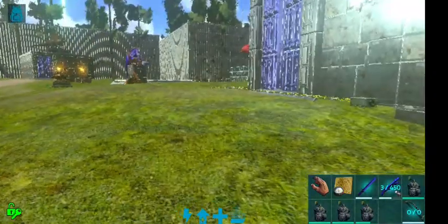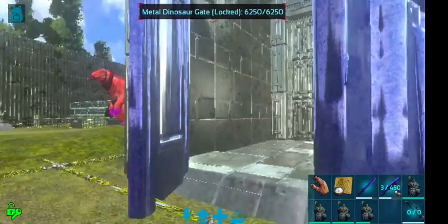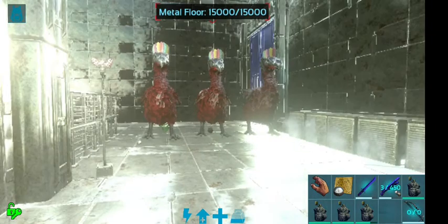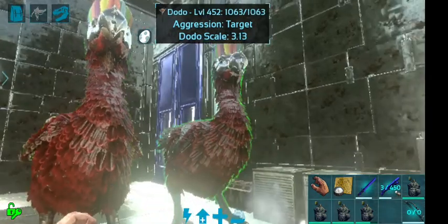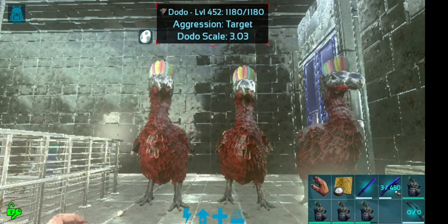They're 3A scale, just over 3A now — beaked the whole lot, they've got beaks on them. Here they are: stats 311, 303, and 313. That's my dodos. It took me just over six months to do that.